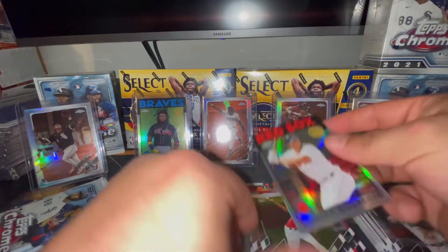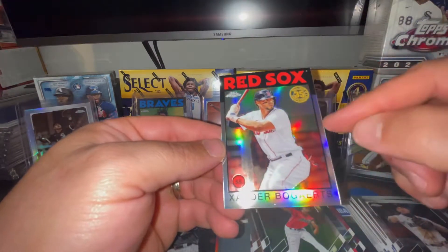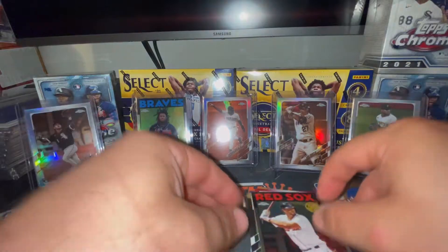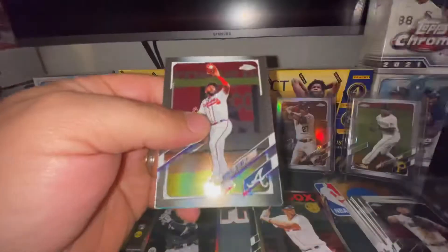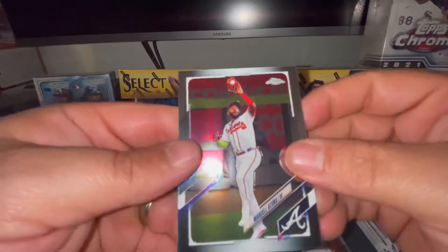The ones in this box have been a little better than the other ones I've opened. Still looks like it's a little thick on one side but they might be getting a little more centered. There's going to be a Marcell Ozuna as I have an avalanche of packs over here to my right.